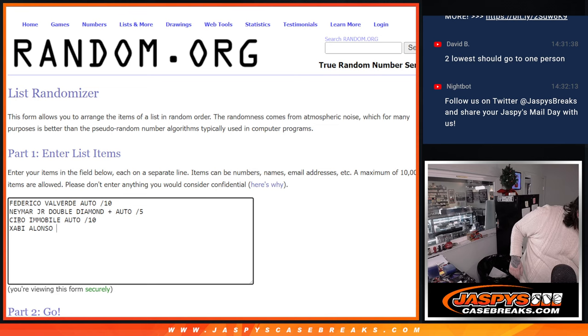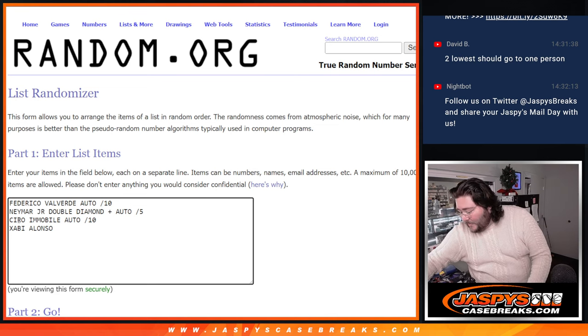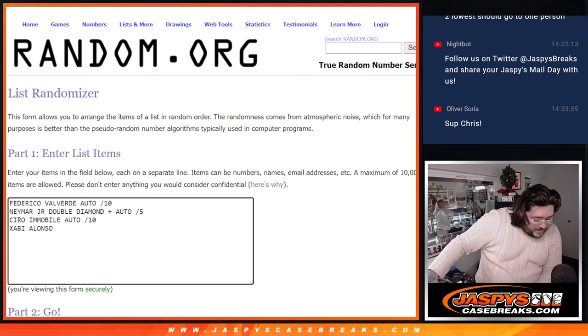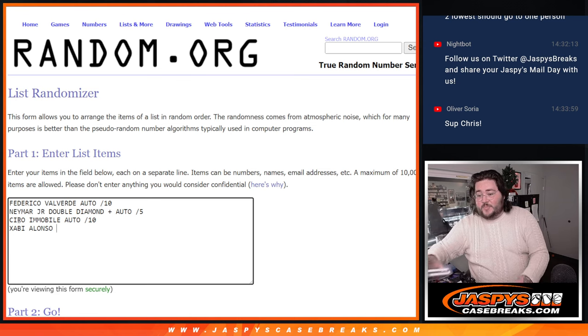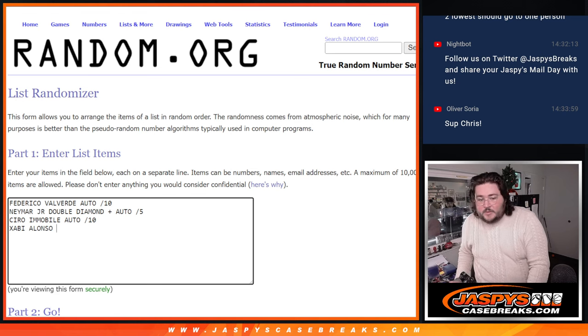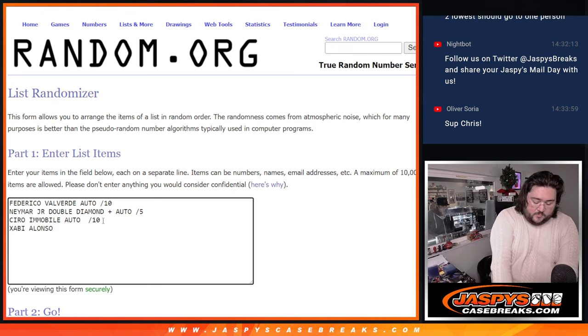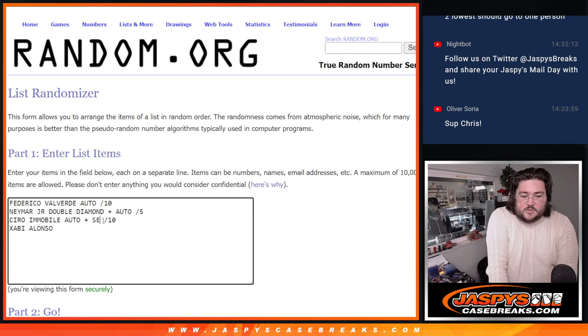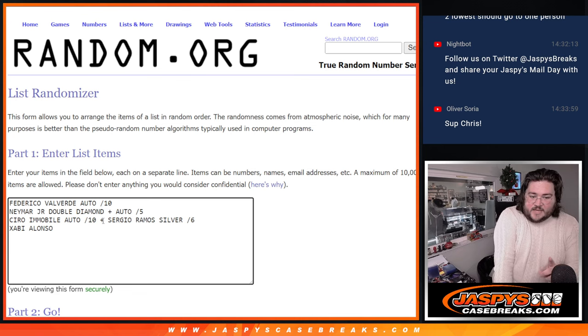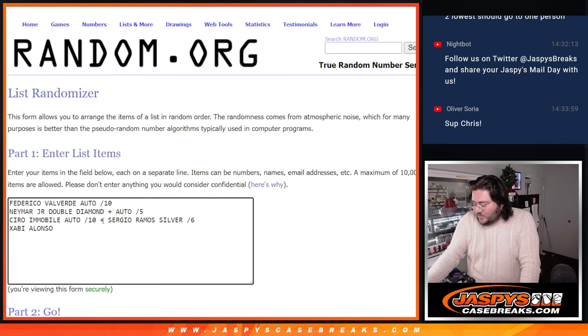So we're going to do it like this — Nick says to combine the Immobile auto out of ten and the Sergio Ramos silver out of six into one combined spot. So the auto plus the Sergio Ramos silver — the silver is out of six, the auto is out of ten — that's a combined hit. And then the David Beckham will slide in as our tenth. What a start.